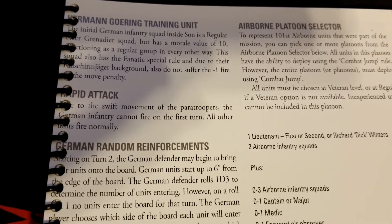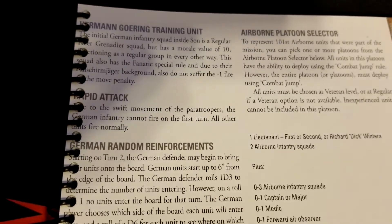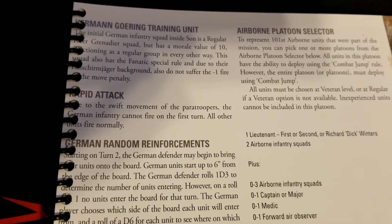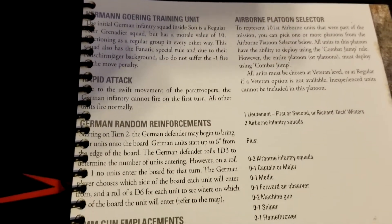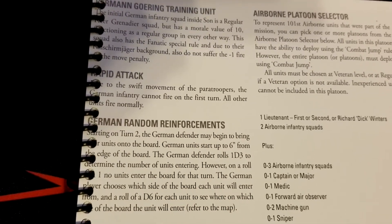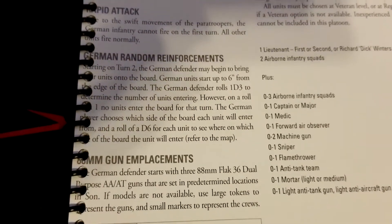Tactics-wise for the German player: keep that unit as intact as possible and run a fighting withdrawal — it will be very valuable toward the end of the game. Rapid Attack rule: due to the swift movement of the paratroopers, German infantry cannot fire in the first turn, though all other units fire normally. So use turn one to get into great positions for turn two and avoid giving the Allies good shots.